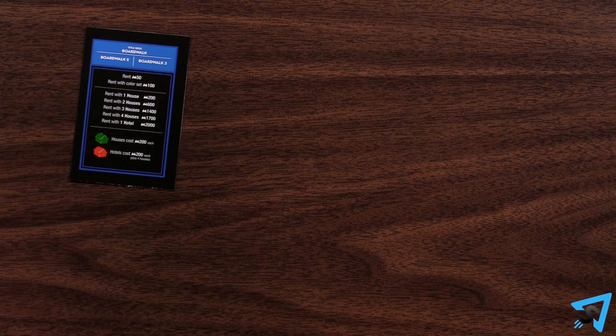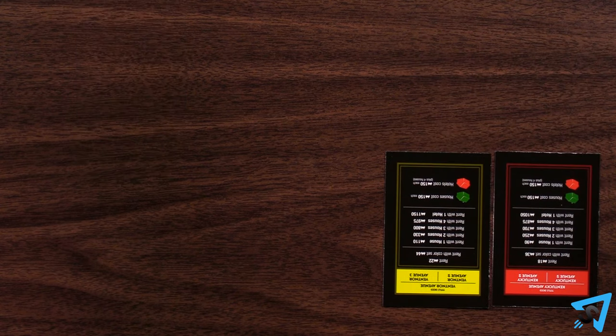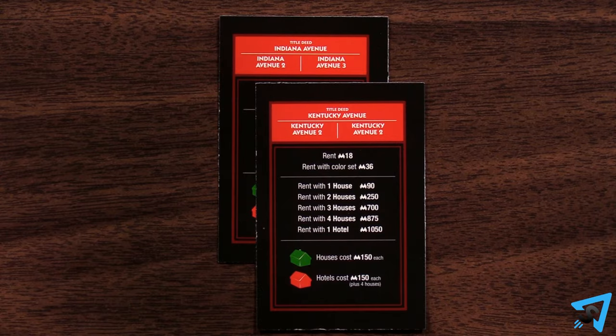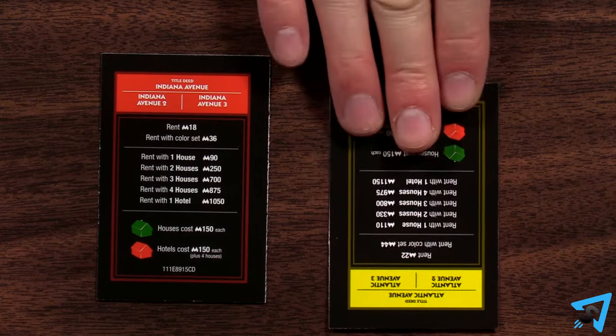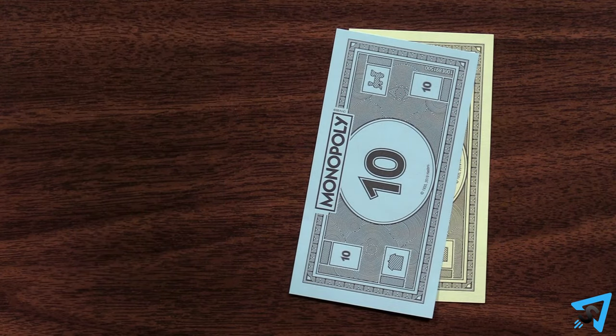You can buy, sell, or swap property with another player at any time, including streets with buildings on them. Buildings stay with their streets until the new owner decides to move them. You may even split colored sets if you want to.